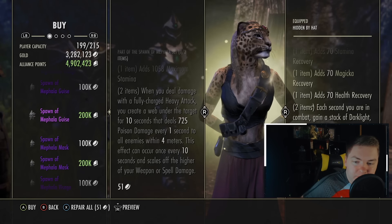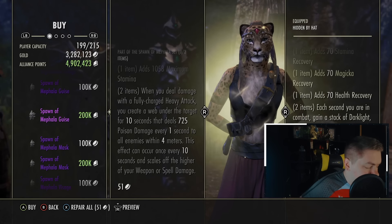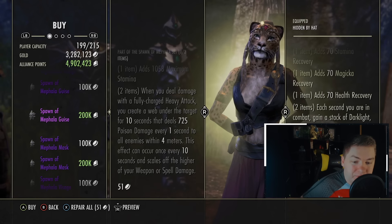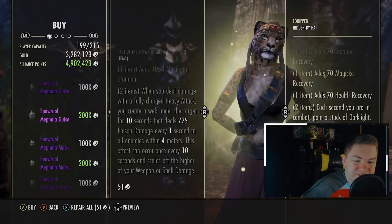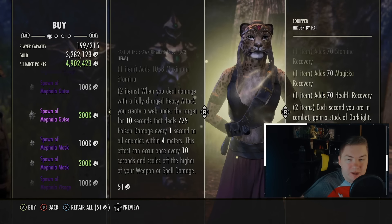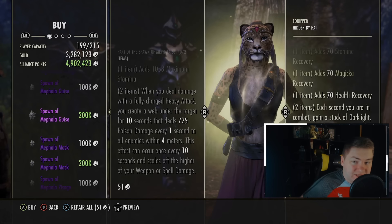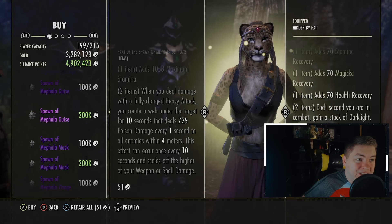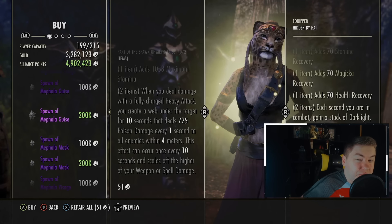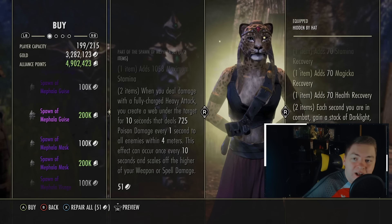Next up is a second monster helmet, which comes from Fungal Grotto 2. As a reminder, you get these anytime you complete the dungeon on Veteran. I would not encourage you to buy either of these. This one gives you a one-piece of stamina and a two-piece where when you deal damage with a fully charged heavy attack, you create a web under the target for 10 seconds that deals 725 poison damage every one second to all enemies within four meters. This can occur once every 10 seconds. This is a very odd set — there are so many things you could potentially try to do with it, but none of them are fantastic. A heavy attack build is probably the best place to put this. I'd put this at about a 6.8 or 6.9 — high end of Mediocre, where 6 is Mediocre on our tier list.